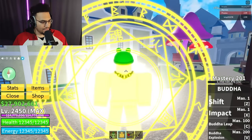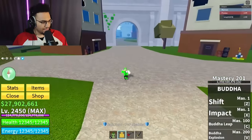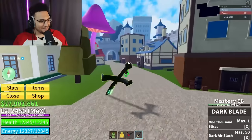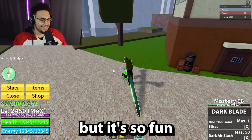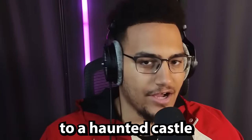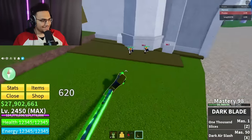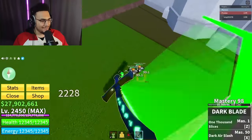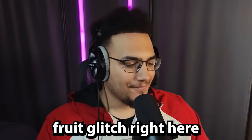Hold shift and then switch out of it - it actually works! Look at this, it's like the biggest sword in the game. I love seeing these glitches work. This is actually OP - you get the range of Buddha without even needing to be in Buddha, so your speed isn't sacrificed. It goes away as soon as you press another tab though, so you can't use any fruits with it.